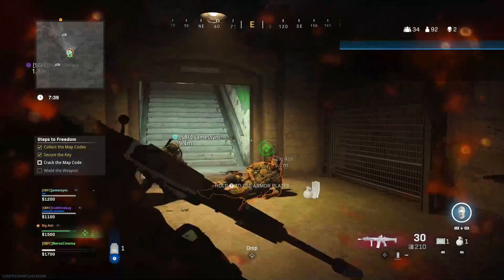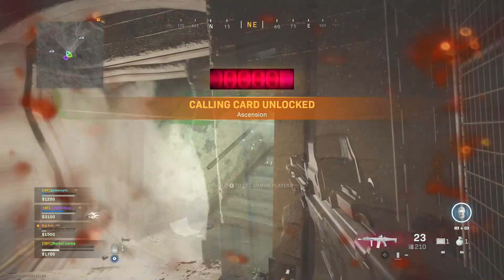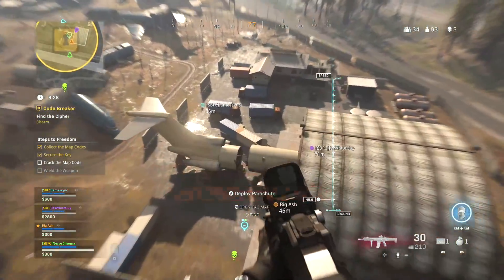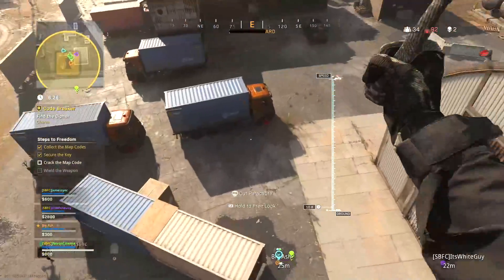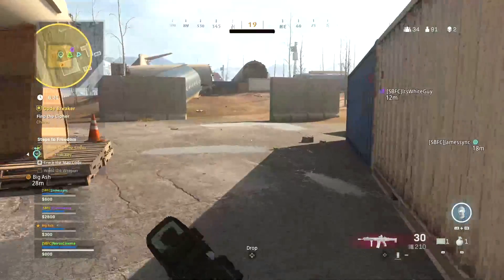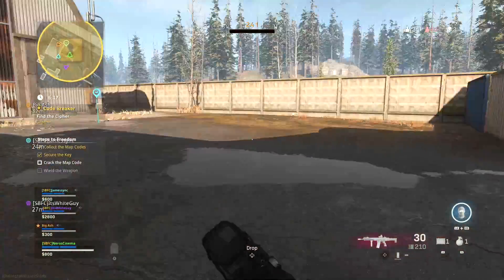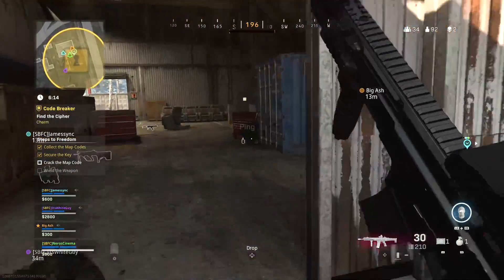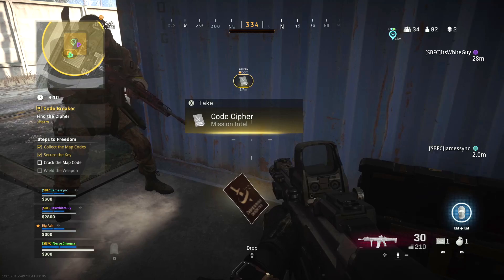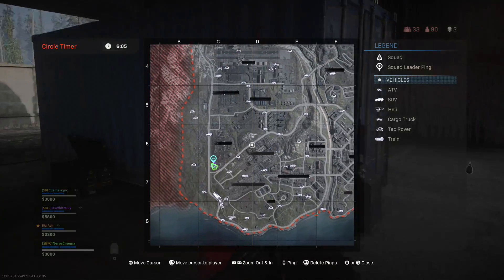Pick us up. He walks up and grabs the key — I found it, grabbed it. Now we have to crack the map code. There are so many people here. To crack the map code — what does that even mean? It says you have to find the cipher, it's going to be like a charm or something. It's in this area inside the hangar. I found it — I found the code cipher. I pinged it, it was just inside a box. Mission intel complete — code cracked.